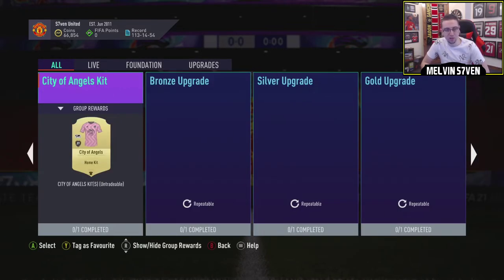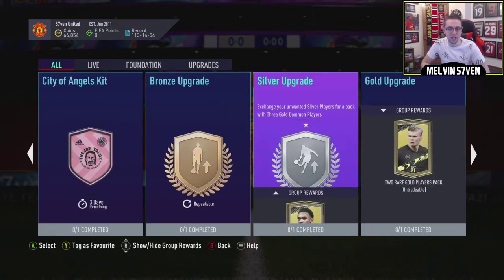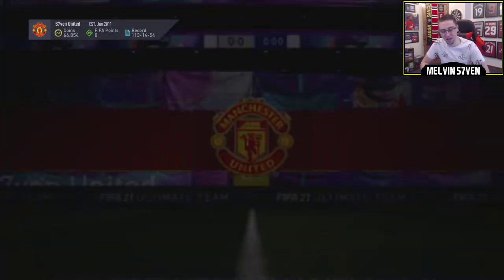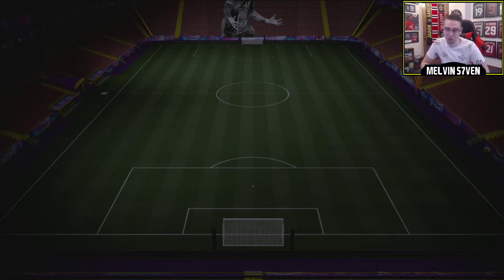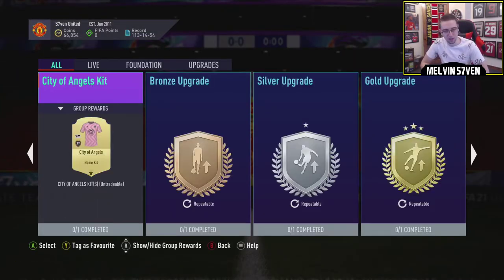So there's Hakimi to Inter, please say that's not it, and the City of Angels kit. Kit SBC looks good but unless it's one bronze player, I'm not doing it and it's an L no matter what. 76 overall, 40 chemistry — L. 4k, 5k, it's an L, it's a kit, I don't care.